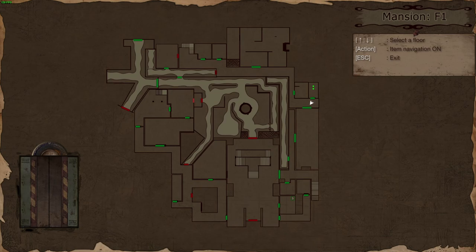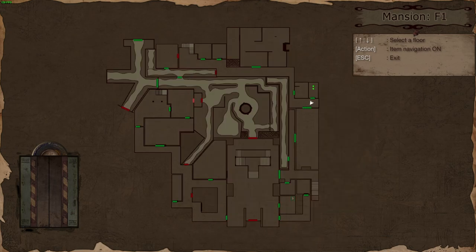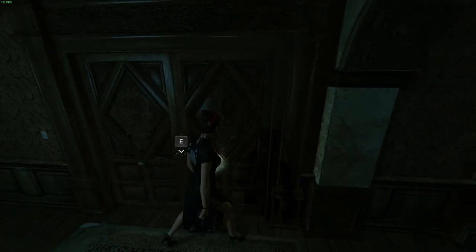Yeah we've got to go back, up into the mansion - we actually need to go all the way around and go back into the painting room. You remember that double-locked gate that we have - we should be able to get through it now.